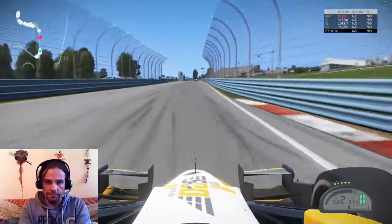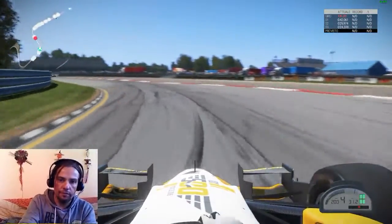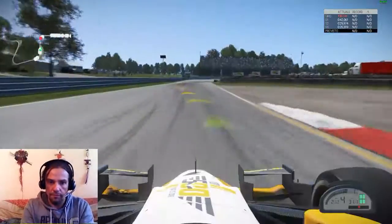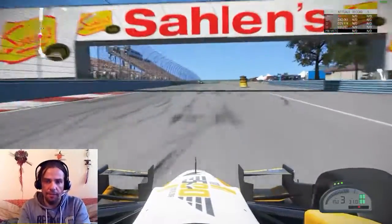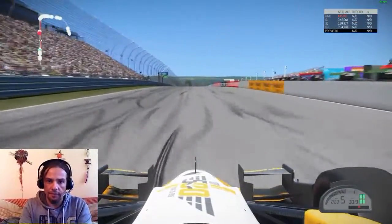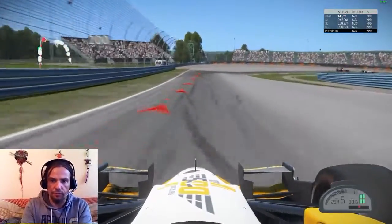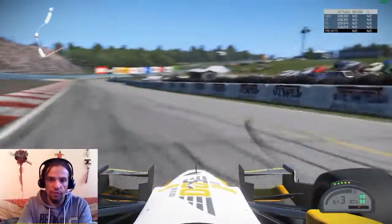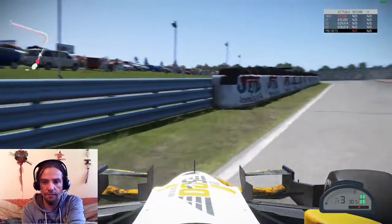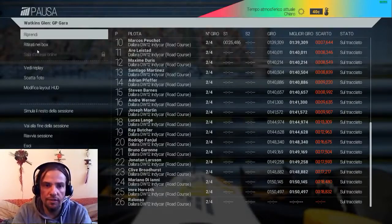Down to second gear for this very narrow, complicated right hander as we come along over this left hander, then shifting up to fourth through the last corner over the start-finish straight. Checking the rear and here we go for lap two — but we spin at the exit. Unfortunately this was not the race we wanted, so let's restart.